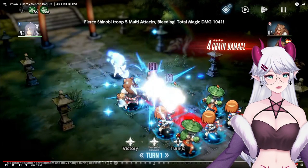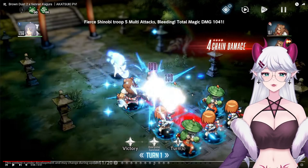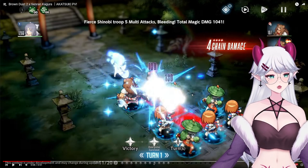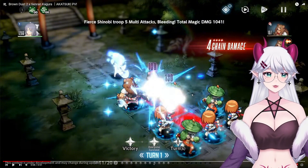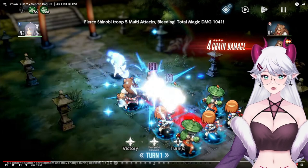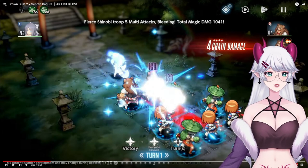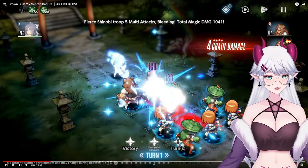Yeah, look at that. You can see the enemies do have some DoTs. So it's like multi-target in the line, multiple attacks, multiple DoTs. It's pretty interesting - it's a four chain. So it definitely has some potential. She is obviously water, which is quite nice. All the other characters from the collab have been wind so far, so this is nice to have something a little bit different.